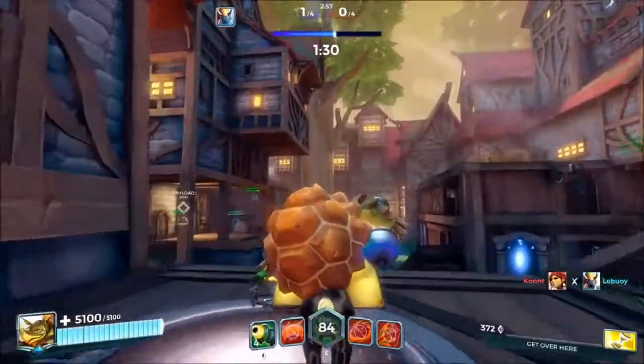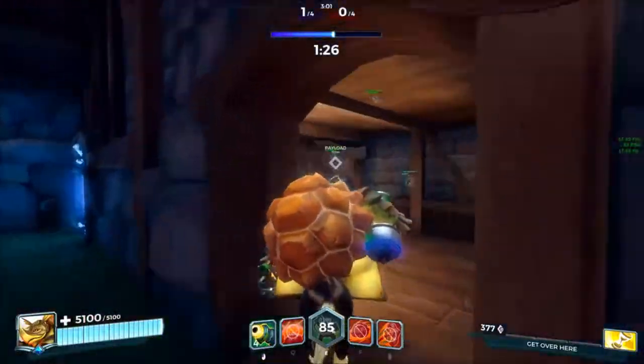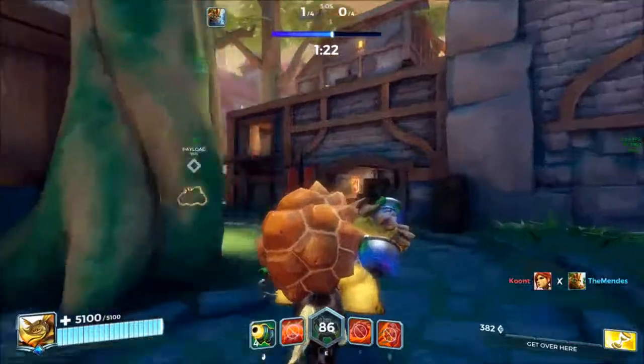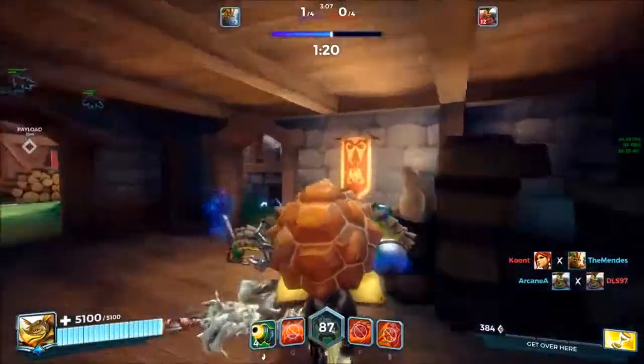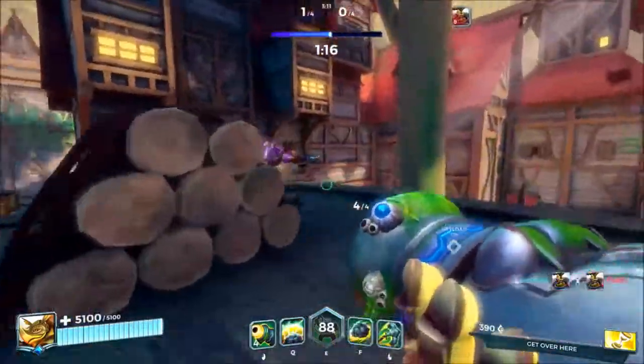The Dredge Anchor can be used in tandem with other abilities for great combos. For example, if there's an enemy Fernando with his shield up, you can Shellspin behind him and hook him from the back. This will put his shield on cooldown, which should be plenty of time for your team to kill him.